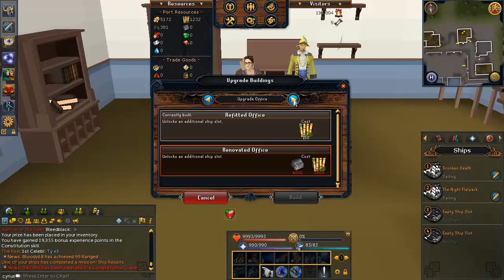The next building is the Office — this one is very important to upgrade as it unlocks more ship slots. You can upgrade it twice beyond the initial tutorial upgrade, giving you two more ships. You will need to farm the first region a bit more for bamboo to afford this, since you won't have enough just from completing the first region once. But it's definitely worth it for the extra ships, as you can do more voyages per day.